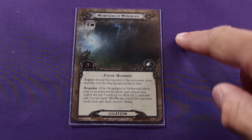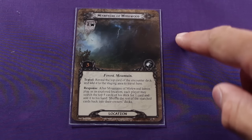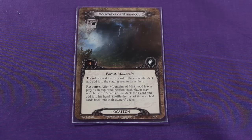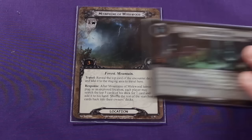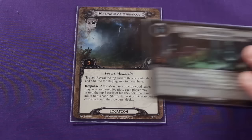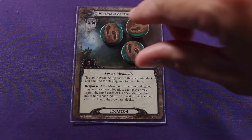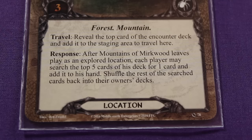Location cards, like the Mountains of Mirkwood, bring their own form of torment to you in the game. They also have a threat strength, just like enemy cards. But of particular importance is their own questing points. Remember when we looked at the quest deck — quest cards had quest points as well. So during the game, sometimes you'll be placing progress tokens on your quest deck, and sometimes you'll be trying to place them on location cards. In this case, you would need to put three progress tokens on this location card to complete it and remove it from play. They also have game text which takes place at different times during the game.